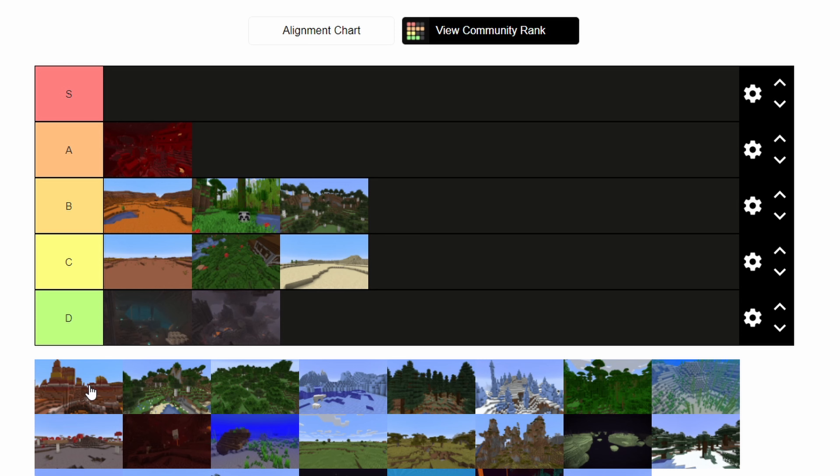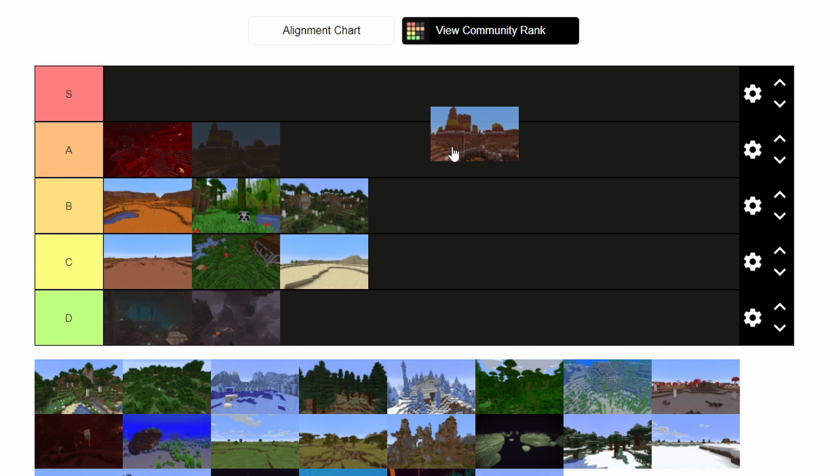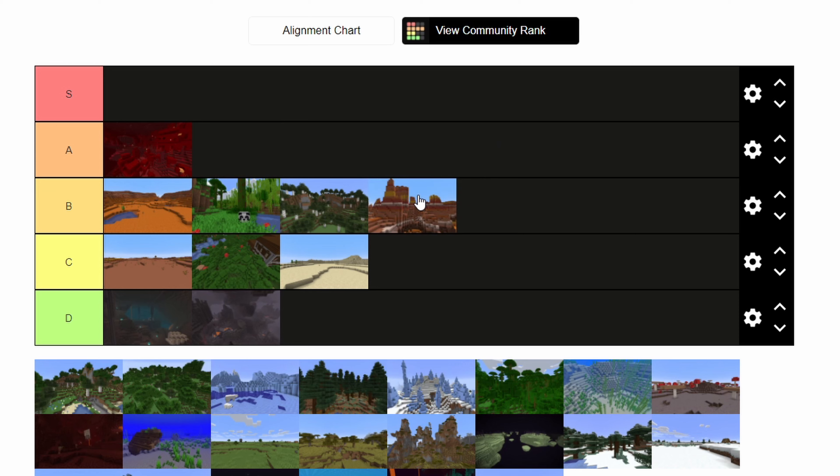Now, we have a very cool biome. Used to be called the Mesa Spikes, now known as the Eroded Badlands. This is an awesome looking biome. Functionally it's not that good, but it looks so cool — you feel like you're in the Wild West. You've got the different strata of rock layers and it's just so cool. I think a healthy B for this biome, just because of the looks. Utilitarian, no. But awesome looking, for sure.